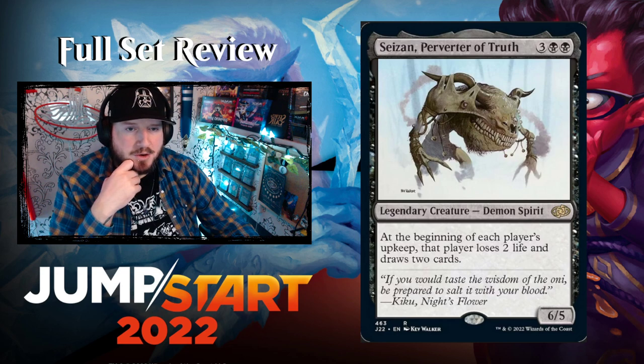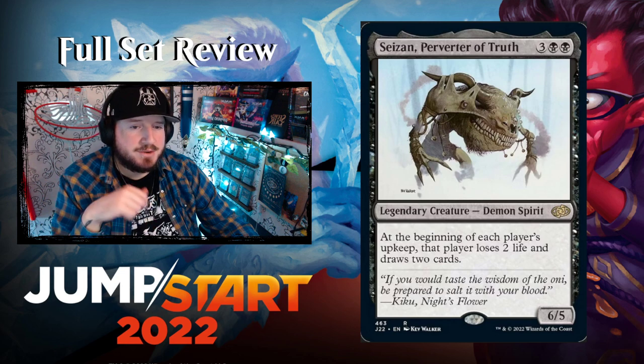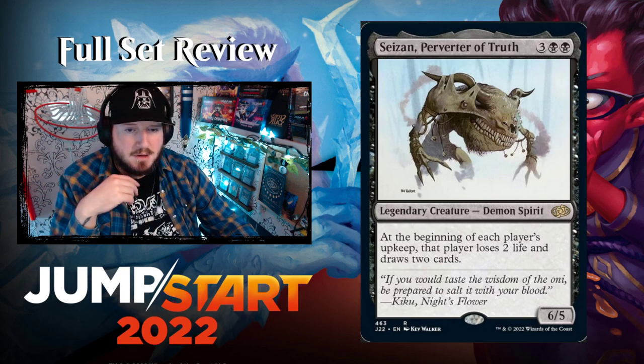Saizan, Perverter of Truth — three black black for a 6/5 legendary Demon Spirit. At the beginning of each player's upkeep, that player loses two life and draws two cards. Nasty.